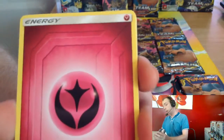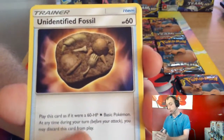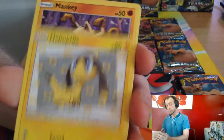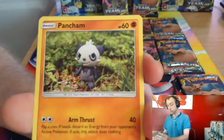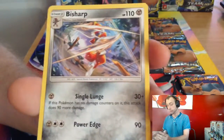Fairy Energy, Charmeleon, Unidentified Fossil, Farfetch'd, Charmander, Helioptile, Mankey, Vulpix, Pancham, Torchic reverse, B-Sharp.